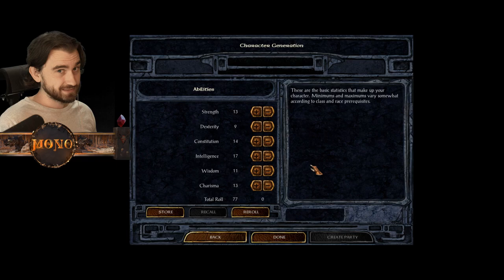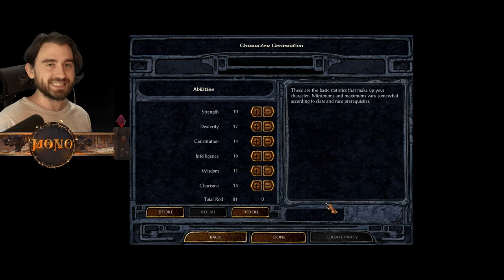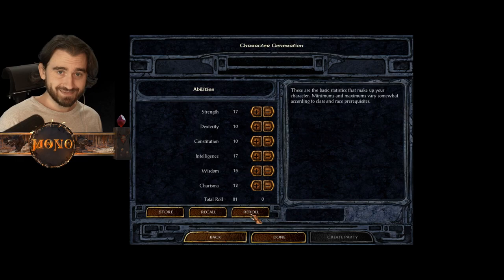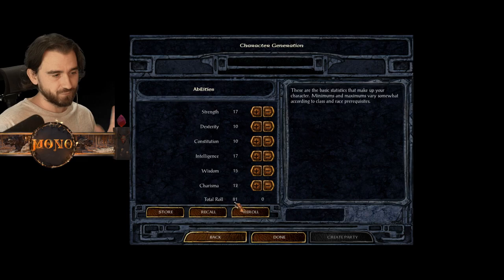We'll select Neutral Good. I haven't found any real advantage to being evil - if you know of one, let me know. Now we get to abilities - this is the first mini-game. You can see the total roll here, press re-roll to get another value. The maximum is 108 but don't try to get 108, trust me. What I aim for - if you want to spend one to three minutes on this - is about 86 on the total roll.